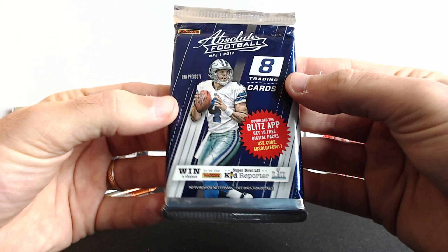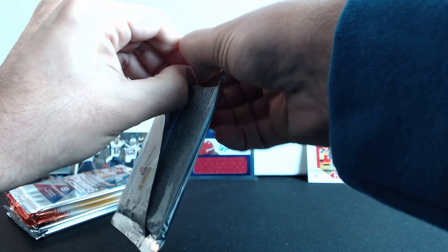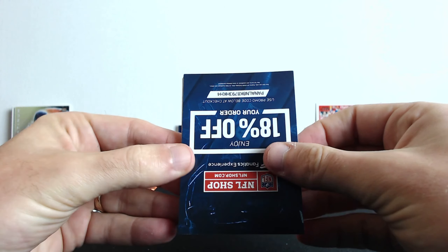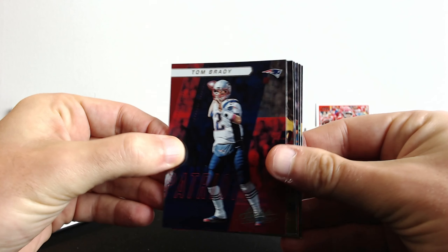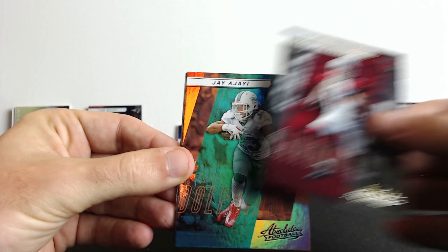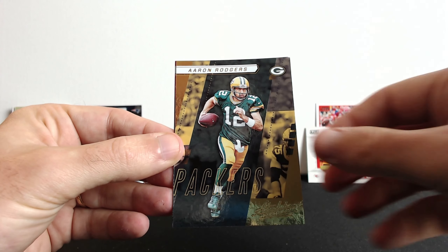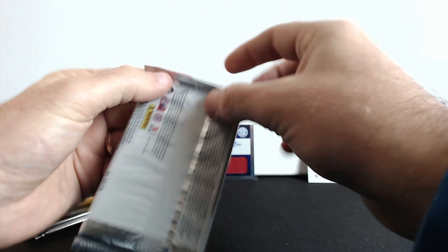Then we have 2017 Absolute Football - eight trading cards. This one doesn't want to open easy. Right off the bat Tom Brady - that's a second one we got from different packs. Travis Kelce, Larry Fitzgerald, Ajayi, Eddie Lacy - that's nice - Ben, Aaron Rodgers, and Brandon Marshall. So no rookies from this pack.